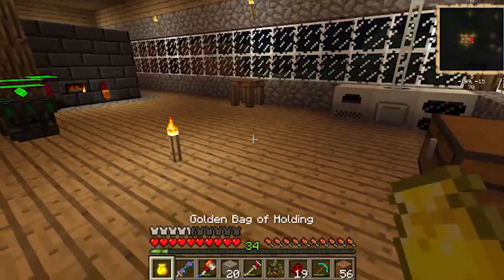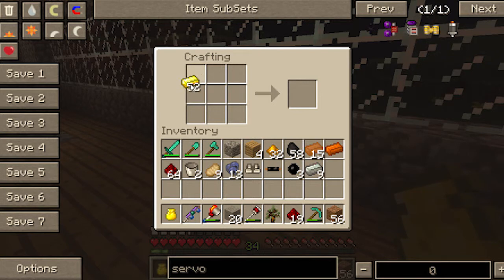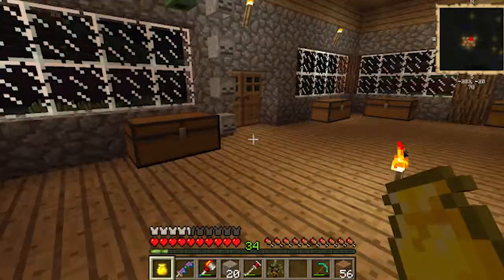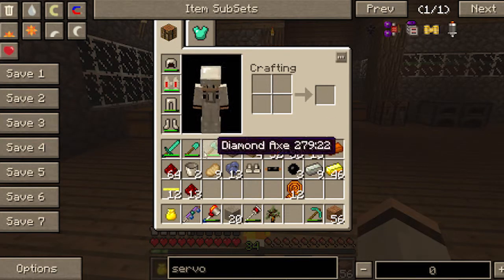I'll put it in there. Put that like so. I'll make a couple of those. Make quite a few of those and place them over there. What else do I need? I need an electronic circuit, which I don't think I have enough materials for right now.